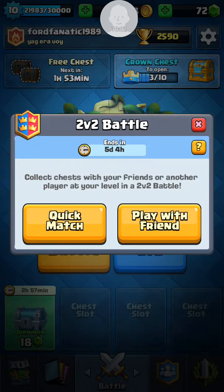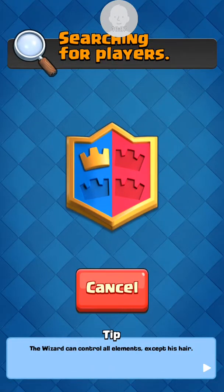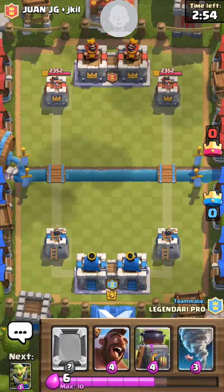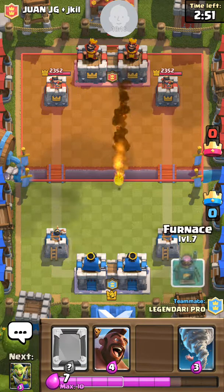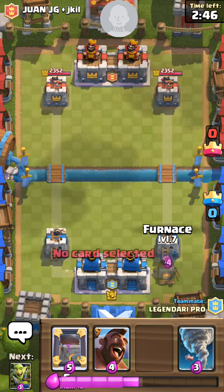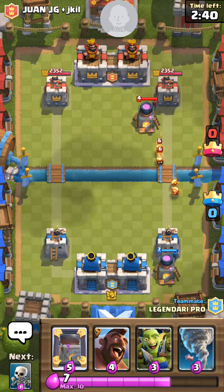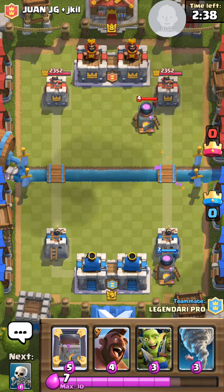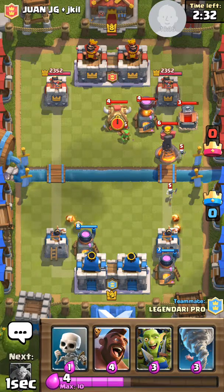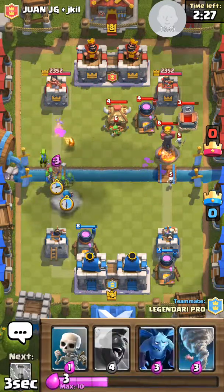Let's do about another 2v2, just a quick match. I'll end the episode with three matches, or we might do a fourth one depending if we win or lose this one. I'll place this back here. Yeah, the same plan I did, but luckily that's a level 18 tower, which will be so much better. It looks like one or two of them have a spawner deck, so we'll see.